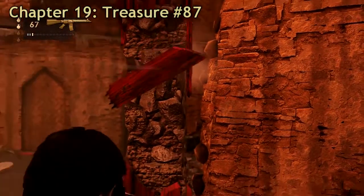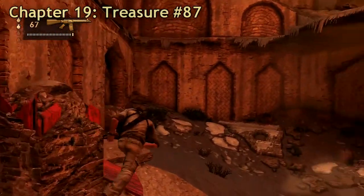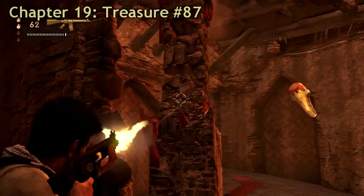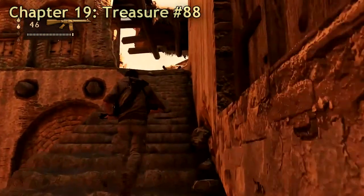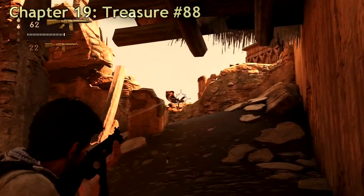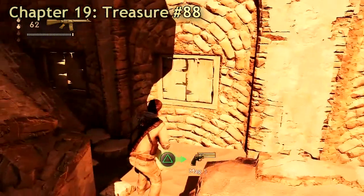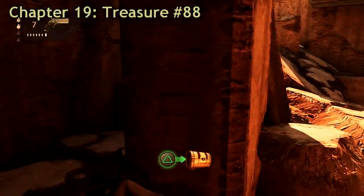Treasure number 87 is after you've fallen into a small area where some guards come at you. It's in one corner. To get up, shoot at the structure until it falls down and makes a way up. After climbing up you'll be on some stairs with more guards to take out. After taking out the last one, go left — there's a Laser Mag 5 and in the corner there's a treasure.